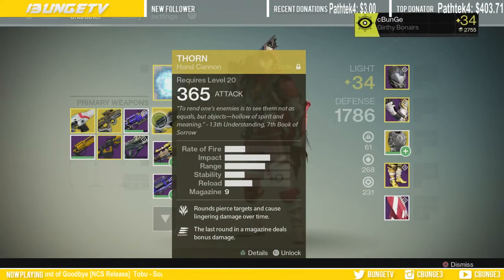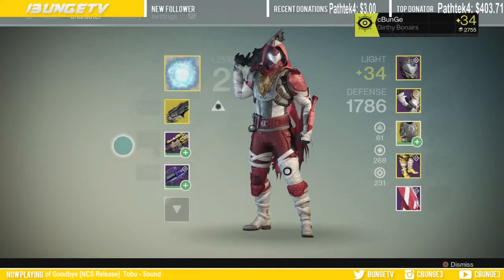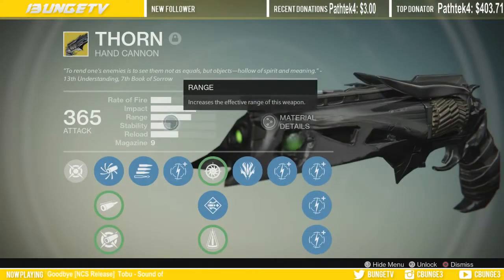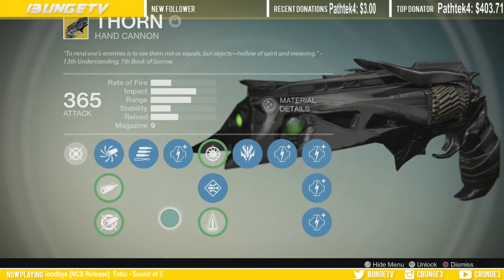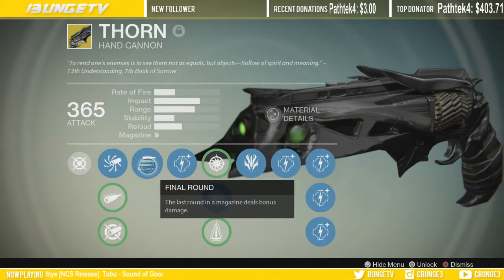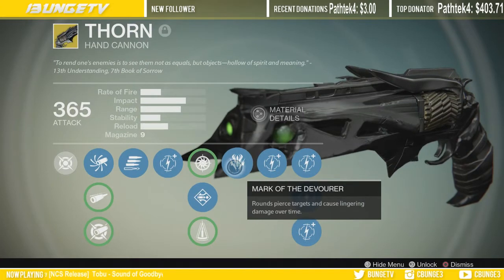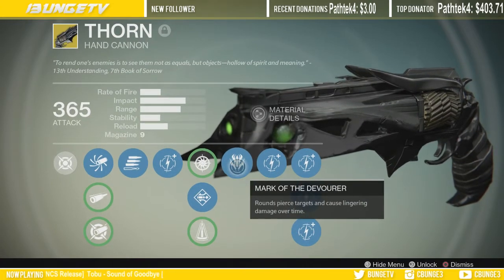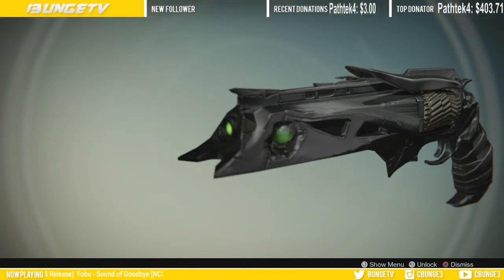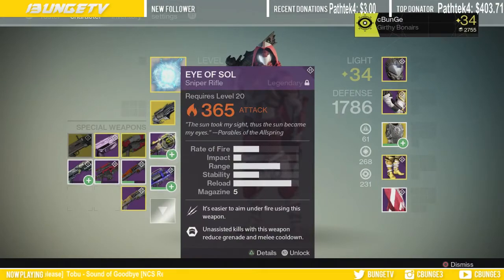Obviously I have the Thorn. Look at these other guns — nothing else is up to what the Thorn is. I'll show you the perks on it but it's pretty much going to be what other people use: increased range, I got the final round on it obviously, and I have the Mark of the Devourer. You have to have that on there.